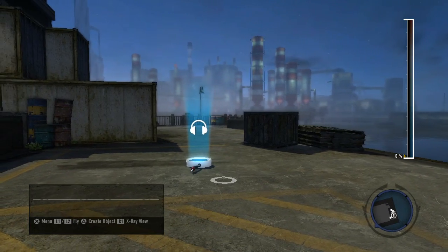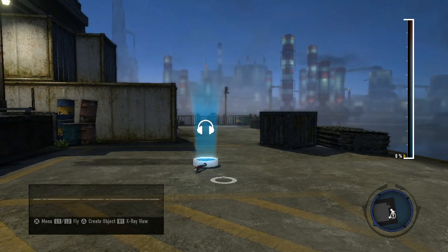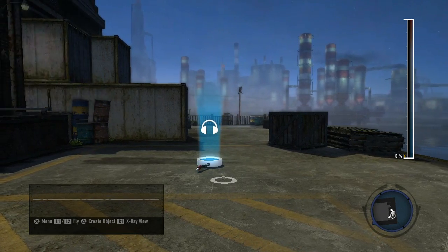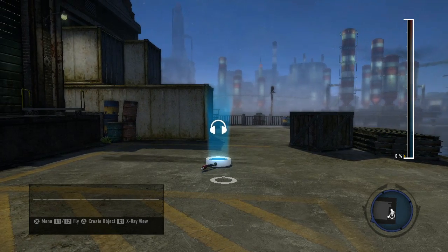Waypoints are crucial when guiding the player through your mission. Waypoints allow NPCs, objects, or pathpoints to appear as a white star on the minimap. The star will stick to the edge of the minimap and will remain visible even after the NPC has been defeated.